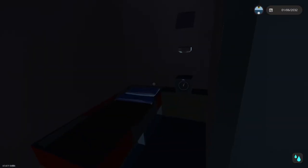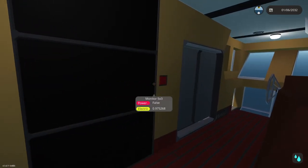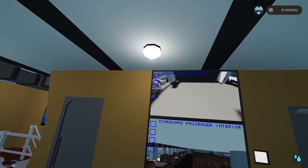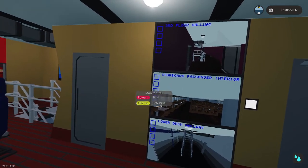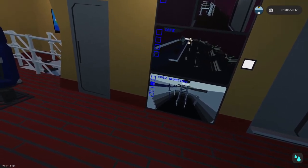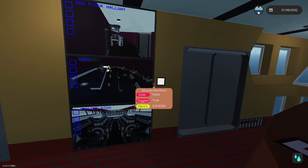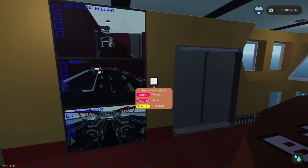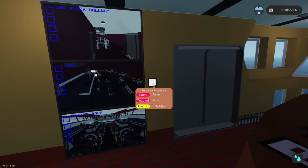We also have the captain's quarters right off the control room so the captain can take a nap if he wants. Since this is a passenger ferry we have a full array of security cameras: stern vehicle hold, top deck exterior, bow deck, third-floor hallway, starboard and port passenger interior, vehicle hold, café, lower deck halls, crew quarters, engineering, and the engine room. If it's a single-person crew you can check on the engine through the security monitors.